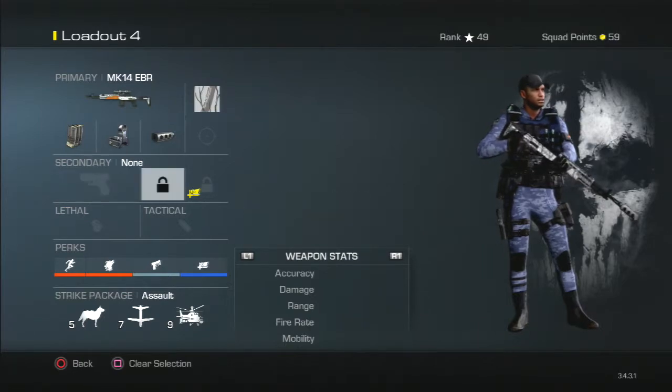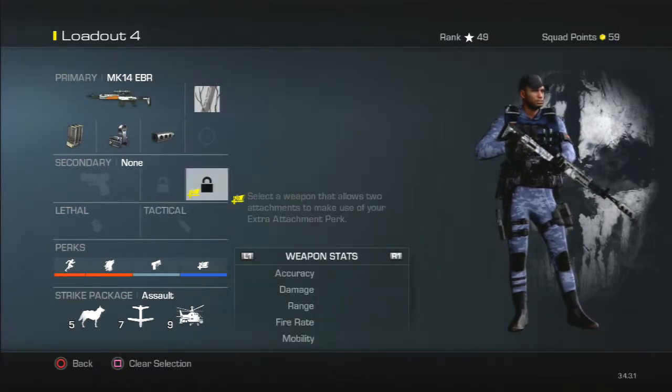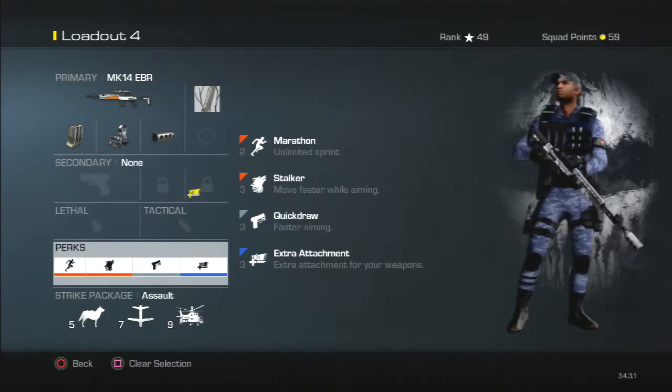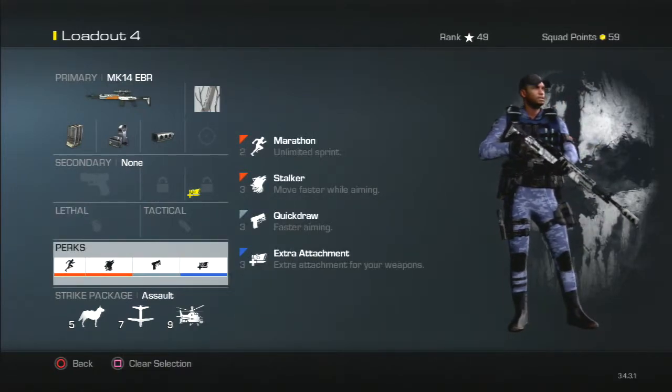We're running no secondary weapon here, even though that extra attachment perk is there. But if I have a secondary it will move the quick draw perk and I don't want that. Our perks: we've got one 2-point perk — marathon — and three 3-point perks: stalker, quick draw, and extra attachment.